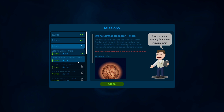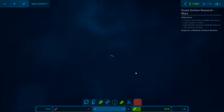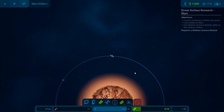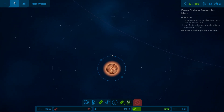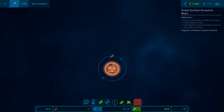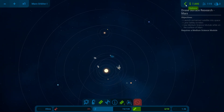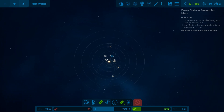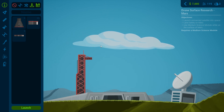Mission board - next mission is drone surface research: land an unmanned satellite on Mars, launch into space, land on the surface of Mars, use a medium science module. So we could do with some wheels now. Let's get some more science - see how much it gives us. Not a lot - not worth it. That booster is now floating around. I think we'll leave that one there.